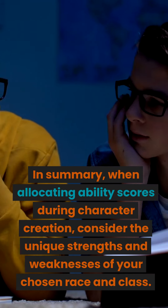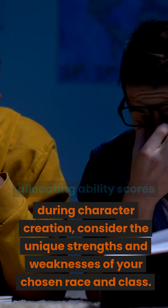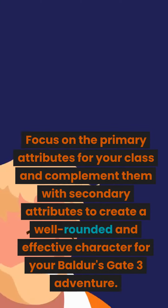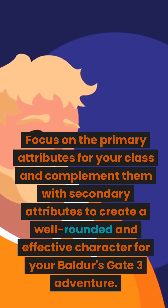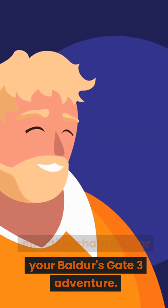In summary, when allocating ability scores during character creation, consider the unique strengths and weaknesses of your chosen race and class. Focus on the primary attributes for your class and complement them with secondary attributes to create a well-rounded and effective character for your Baldur's Gate 3 adventure.